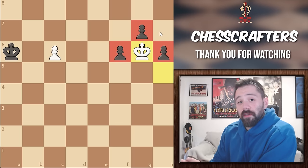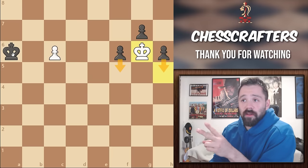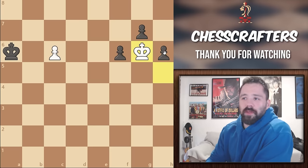From here, Black has three options: push the H pawn, push the F pawn, or move the King over to B6, attacking the pawn. Let's look at each of them, starting with the H pawn push.